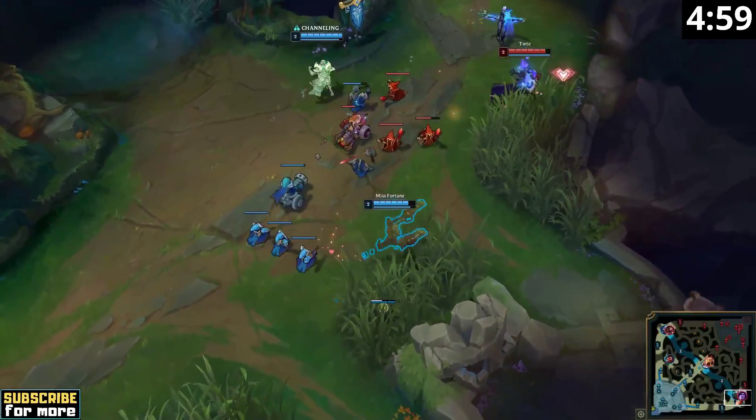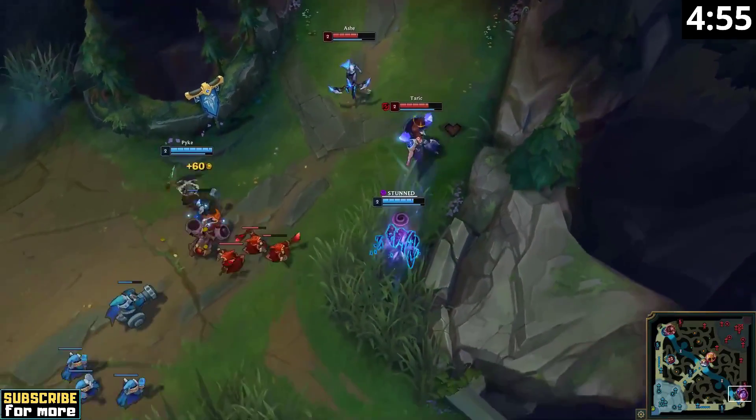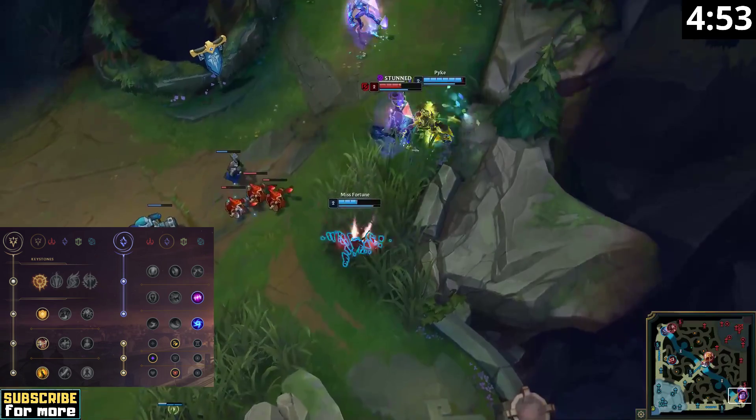Everything you need to know in less than 5 minutes. You can of course simply follow the current meta and go for Essence Reaver Mana Miss Fortune, but the actual strongest setup for Miss Fortune in Season 11 is the Press the Attack Bloodthirster build.